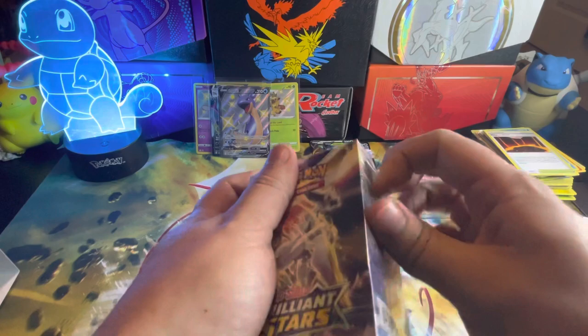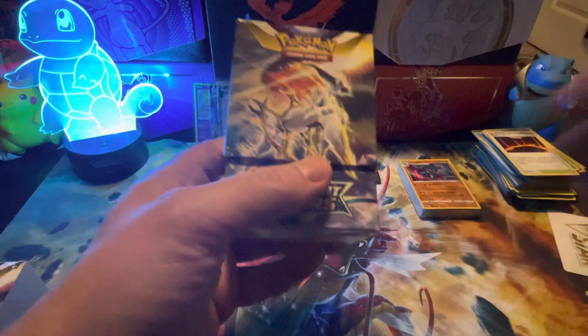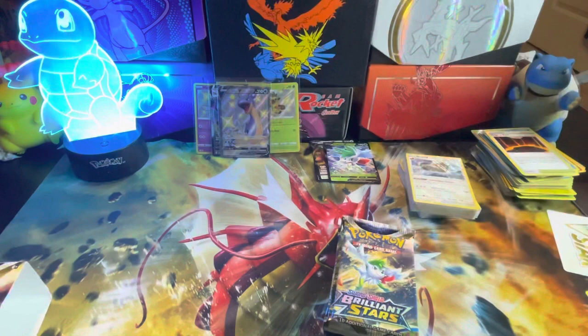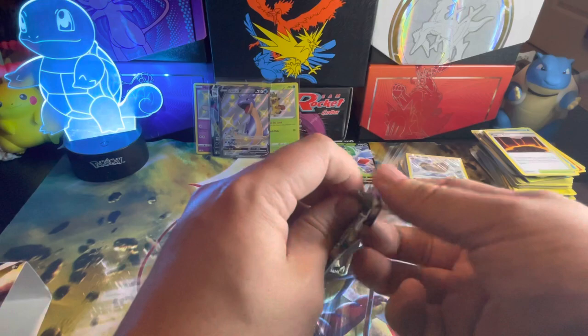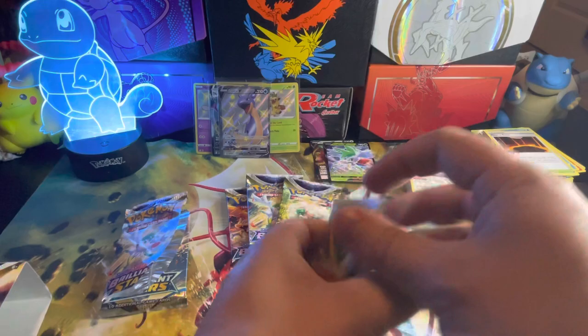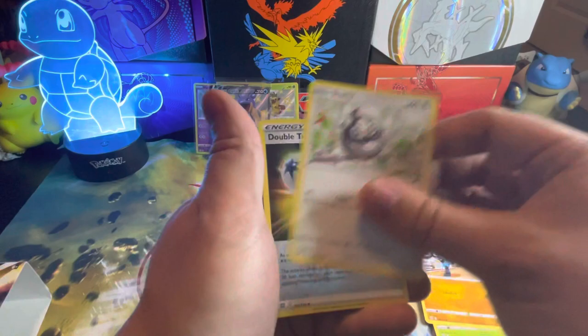Hopefully this left box is better than the first box. And there goes the light — it's a barrel. Go ahead and pick that back up. Hopefully as time goes by we can get a better setup. There's the white code card. Flygon, Dusclops, Starmy, Cynthia's Ambition, Burmy, Sock, Cherubi, Briolo, Starly, and a Double Turbo Energy. Nothing out of there.